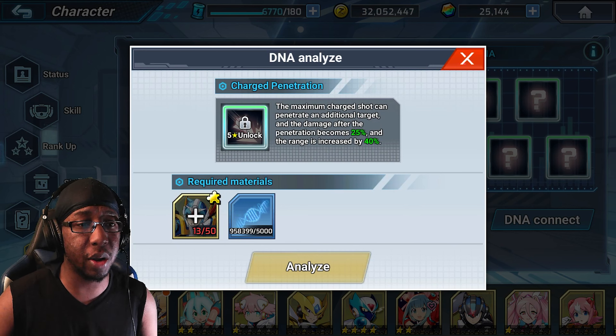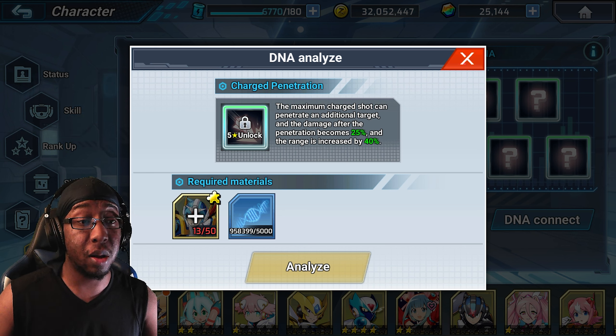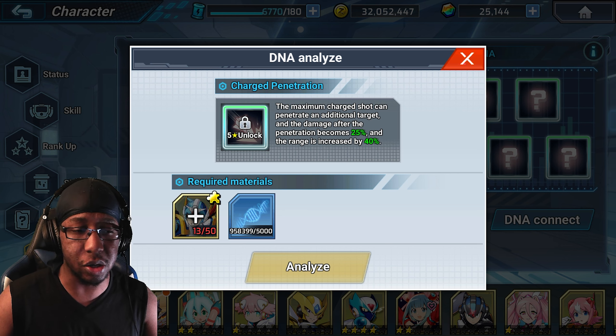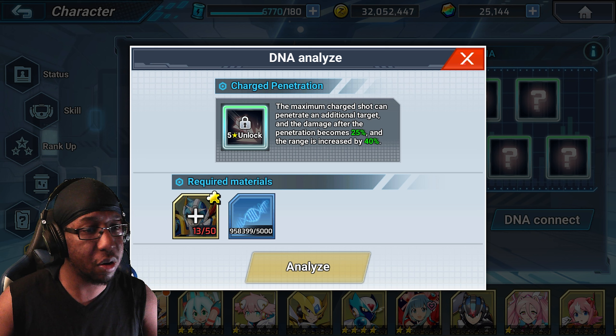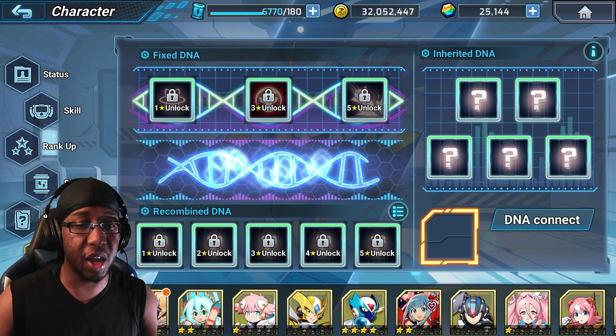There's also a DNA that allows maximum charge to penetrate one extra target with 25% penetration damage — more useful for PvE than PvP. However, the range increase of 40% I really like. The penetration isn't that great in PvP unless you can sneak in some cheeky damage through summoned enemies or mobs, but the range increase is pretty nice.